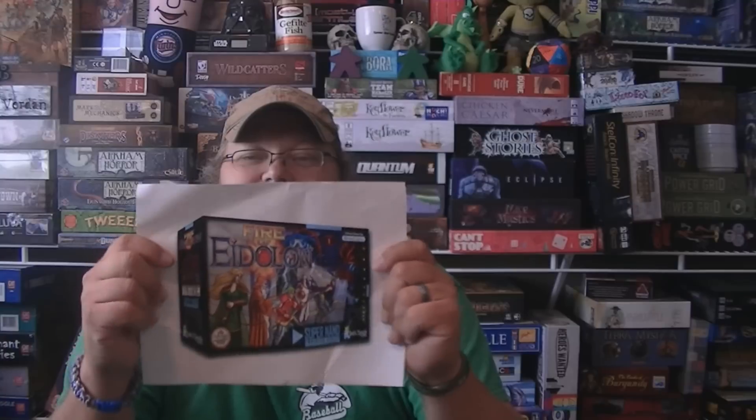This is a game, as you probably guess, they're making it look like the old Nintendo cartridges with the pixel art. This is a co-op game where each player will take on the role of a hero trying to investigate this dungeon, destroy evil artifacts, claim the Fire of Eidolon, and prevent the end of the world as the Dark Sorcerer attempts to destroy everything and bend reality to his evil whim.